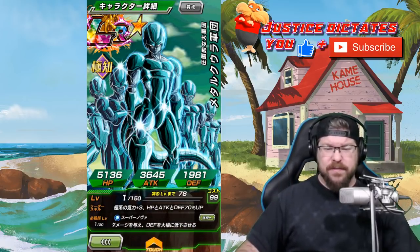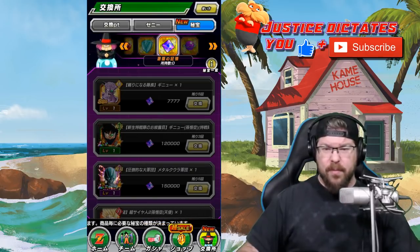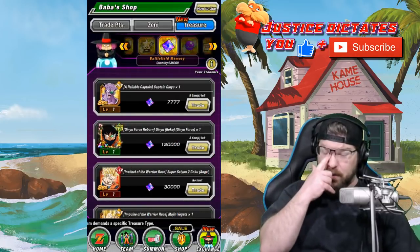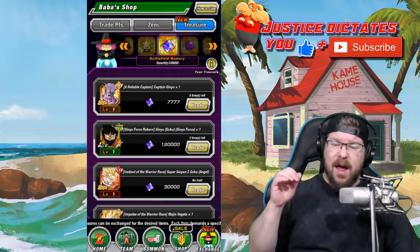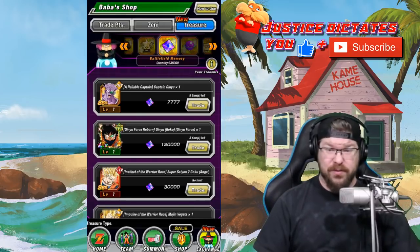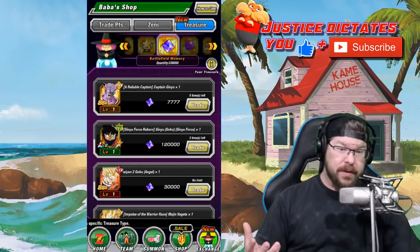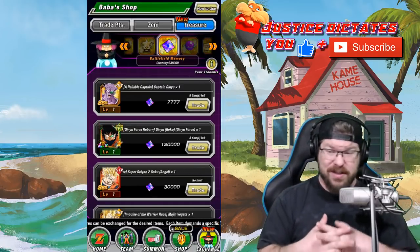He is going to be fairly expensive - 150,000 Battlefield Memory. On Global, I missed the end of a Battlefield season and it reset. It resets this Sunday, so make sure you're doing your weekly stuff. It's 5,000 Battlefield Memory, there's no reason to skip it. I also bought the Majin Vegeta for a video, but I've got a little more than 338,000. Hopefully after the full runs I can grab two dupes of him, and I'll show you my build and talk about his damage output.